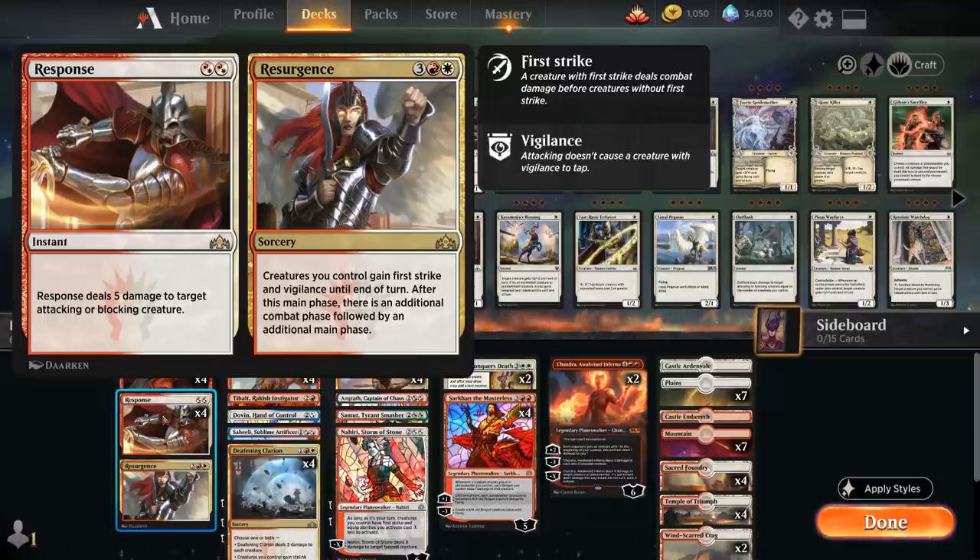Resurgence is the card we're excited about: 5 mana sorcery that gives creatures we control first strike and vigilance until end of turn, then grants an additional combat phase followed by an additional main phase. So we get to attack with Haktos twice. Vigilance and first strike mean we can attack into blockers without losing Haktos, and vigilance keeps him back on defense to protect our life total.